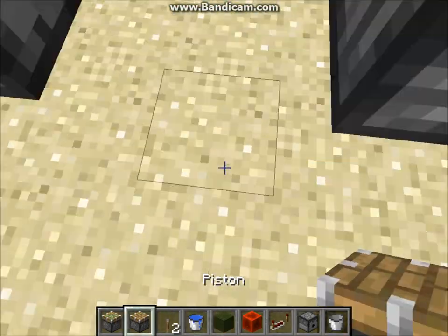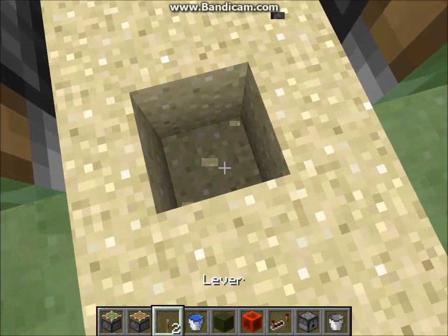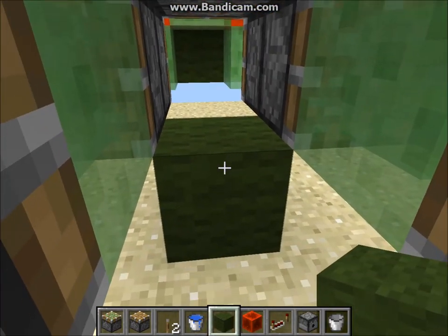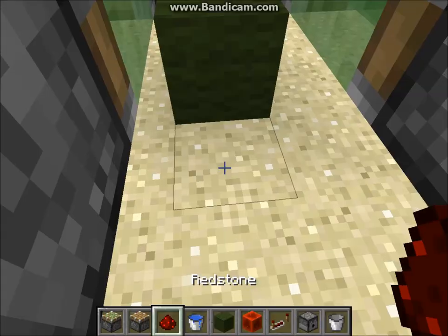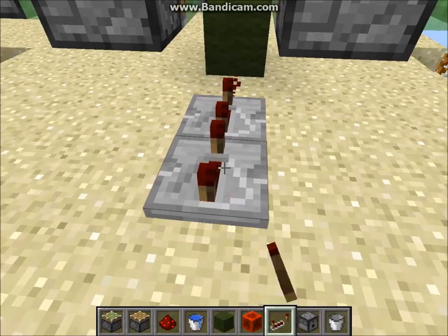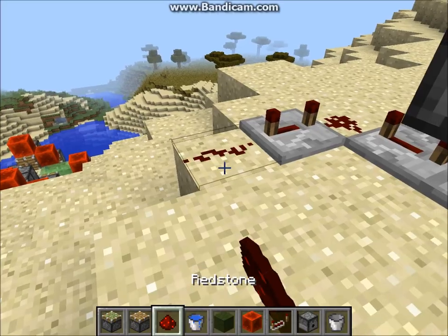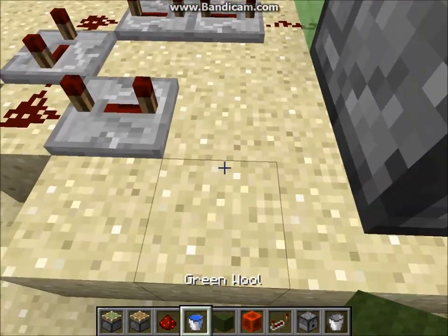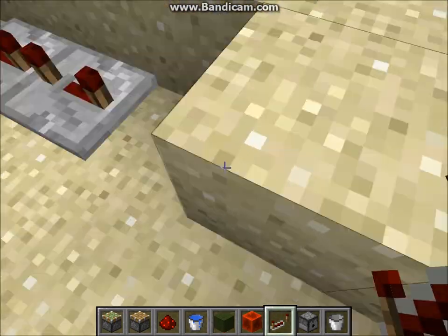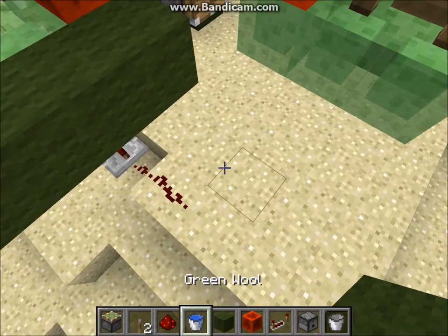The last couple of touches are the starting device — it's just a regular piston, or you can use a sticky piston since it's easier to place with a block on it. Come out with some redstone dust and put in a little delay so you can hop into the boat before it takes off without you. Place it a little closer to the cockpit so you can hit it when you're nearby.